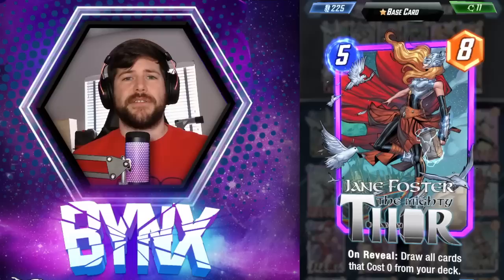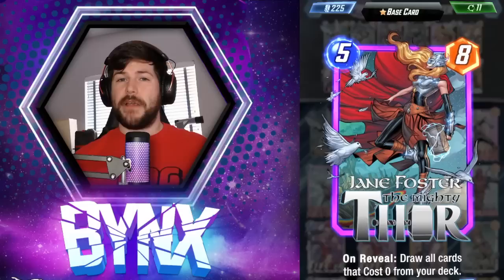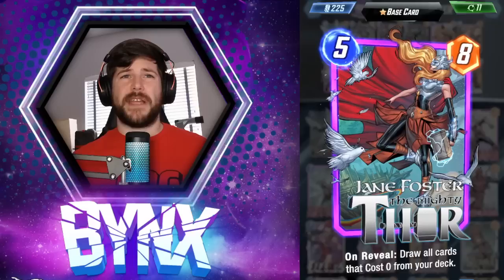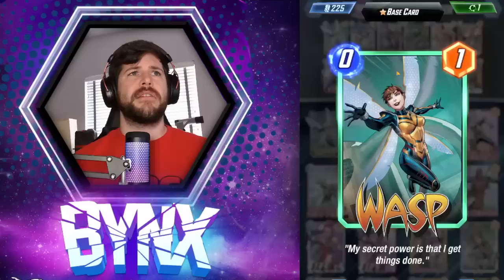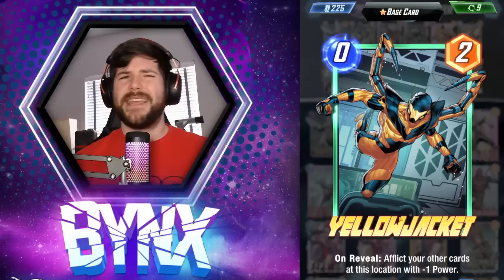So hopefully you can utilize this deck yourself once you get her for free. Jane Foster is a five energy, eight power with on reveal: draw all cards that cost zero from your deck. We have very few draw engines in the game, and this is one that can draw a lot of cards. We have two different zero cost cards in Wasp and Yellowjacket. Wasp is just a vanilla zero-one. Yellowjacket is a zero-two with on reveal: afflict your other cards at this location with minus one power. Yellowjacket you can maybe cut, but I really wanted to try and get as much juice out of pulling these zero cost cards as I could.